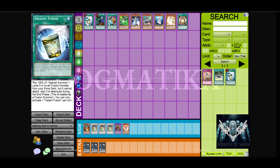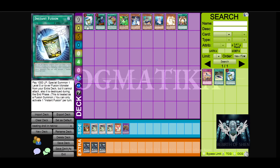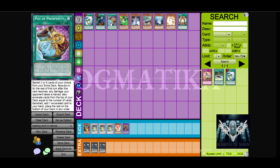First of all, we have Instant Fusion. Instant Fusion is going to summon Millennium Eyes Restrict, and this is the first play we're going to do in the game. This will ensure that we're playing through at least one hand trap, and with that we can negate Droll, so we can basically search as much as we want.